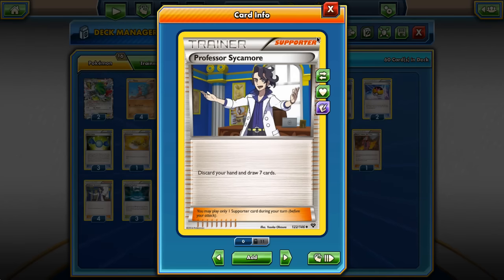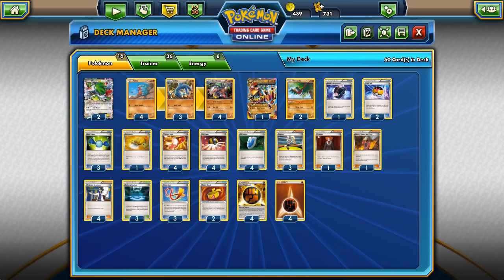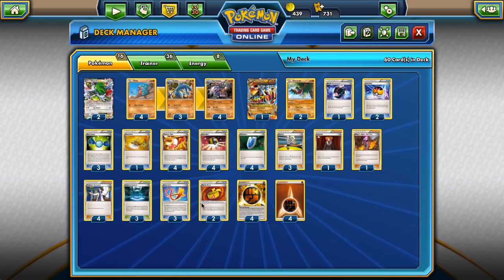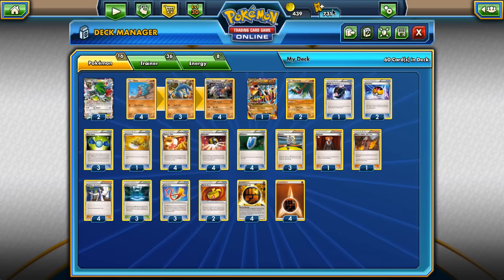We have one Maxie's as mentioned, and four Professor Sycamore as usual. Three Fighting Stadium to deal more damage with Garchomp. We're playing three Focus Sash because it's the best tool for this deck — if we stick one on Primal Groudon, that's super awesome. If we weren't playing Groudon, maybe I'd consider two Focus Sash and three Muscle Band. Muscle Band is good when we're trying to hit with Bite Off — if they have a Fighting Fury Belt, we can hit 220 damage really easily with any combination of Muscle Band, Strong Energy, and Fighting Stadium. You won't believe how easy it is to get there with this deck.